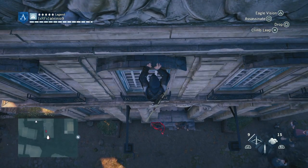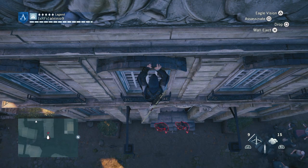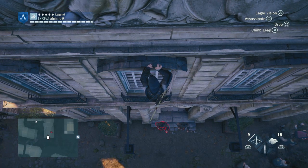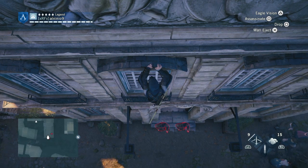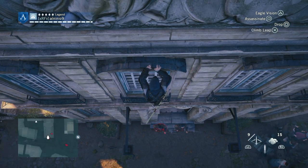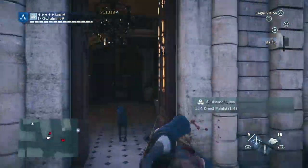You can see here it's only highlighting one person. Now if I hold R2, look — it highlights two people. It's only one normally, but hold R2, which is the sprint button on Xbox or PC, and it highlights two people. See — one, two. So boom, hold R2 and you get them both.